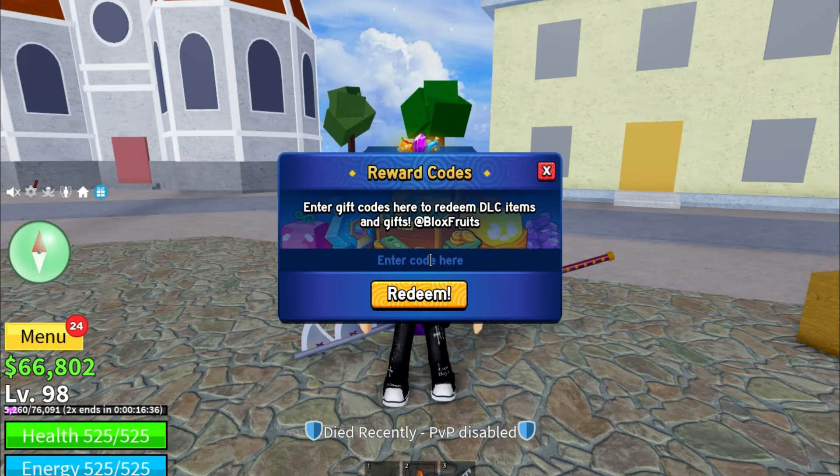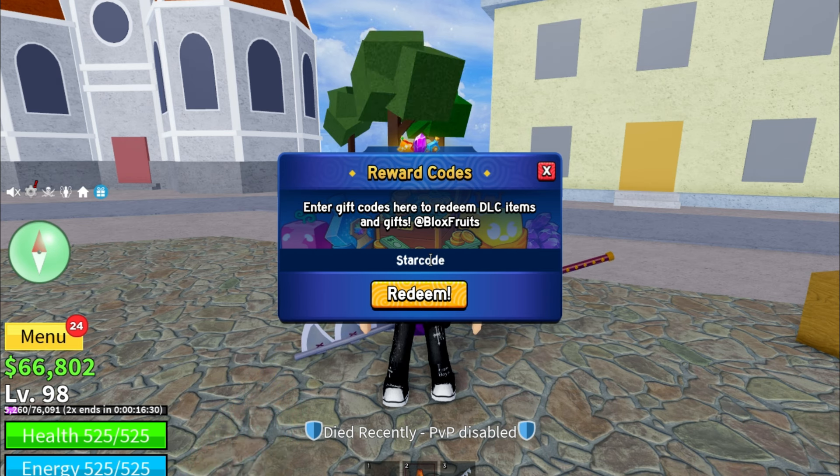The next code is STAR CODE HEO — H-E-O. Every code is working — STRAW HAT, MINE — I'm surprised these codes are still working!